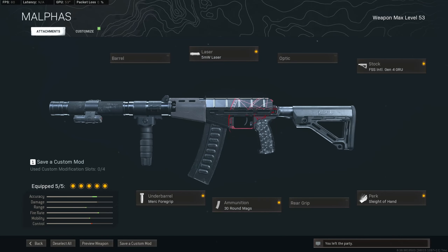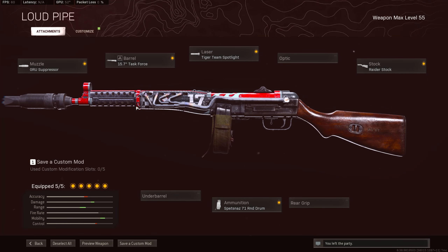For the AS Val, you're going to want to go with the 5 milliwatt laser, the Merc foregrip, the 30 round mag, sleight of hand, and the FSS Gen 4 GRU stock. For the PPSH, you're going to want to go with the GRU suppressor, the task force barrel, the tiger team spotlight, the 71 round drum mag, and the raider stock.